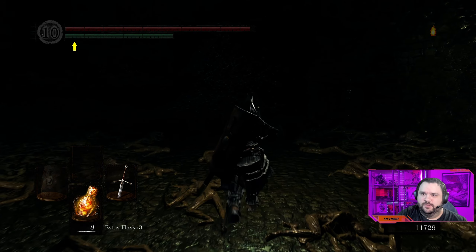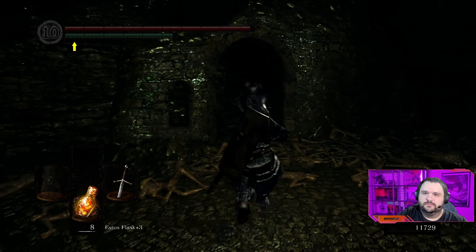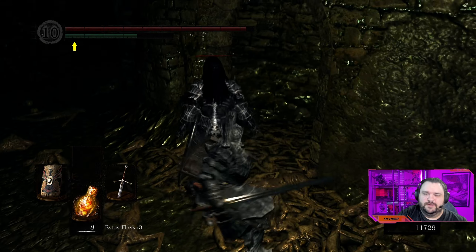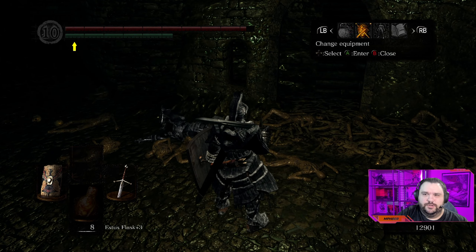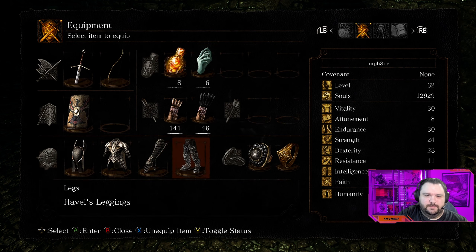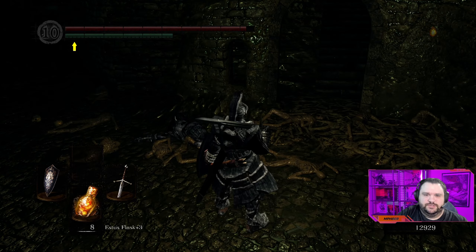We've got one of these dark wraith knights coming towards us — the same one as we had in the last episode. I totally forgot to switch out my gear. I'll deal with him first and then switch it out. Backstabs are good — they drop titanite chunks, always good. I'm going to do Havel's gear for now. I got Havel's Ring and we'll go and switch over to the Crest Shield.